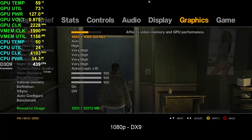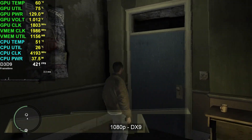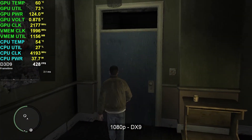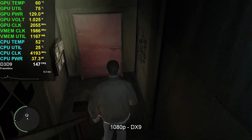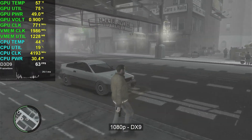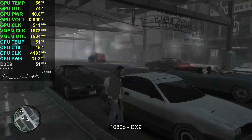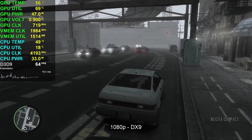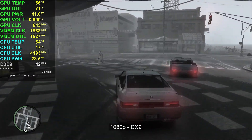To kick things off, we're starting with the default DirectX 9 API that the game originally runs with, at 1920x1080 at the highest possible settings. In Roman's apartment we're getting the highest performance we'll see in the game, but once we move out it gets really bad. We're actually getting lower performance than the RX 580 when actively playing, which is pretty crazy.